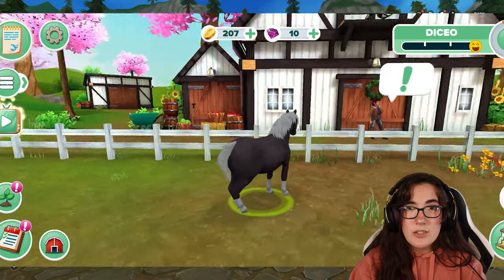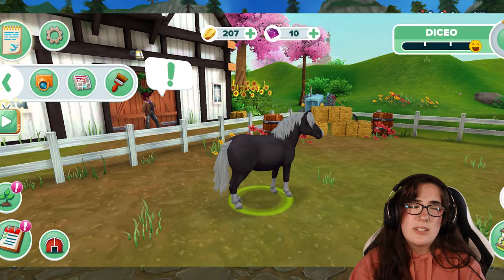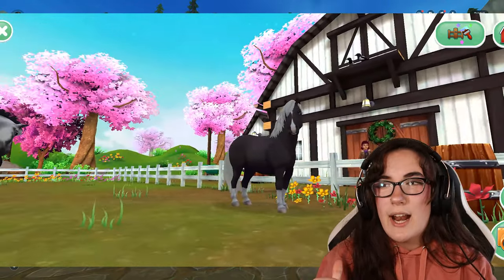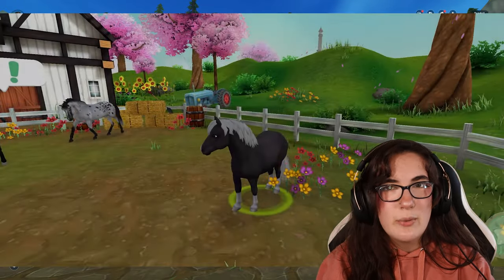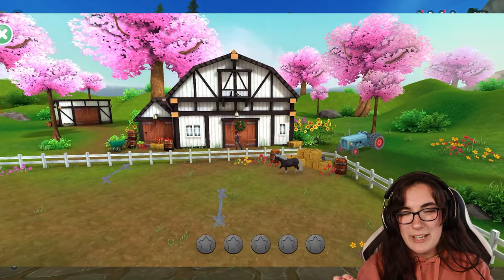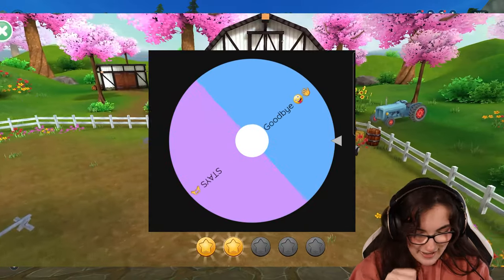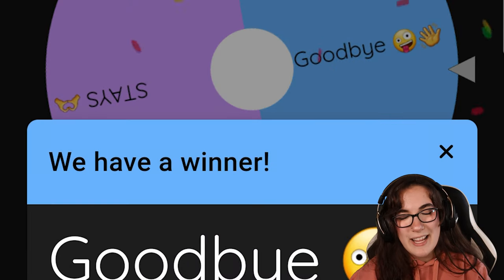The next horse on the list is on the Star Stable Horses app — the Silver Dapple Jorvik Pony. This horse has very much sentimental value. I actually meant to buy this horse all the way back in 2021 and I never ended up doing it. I'm going to be a little bit sad if the wheel still says no. It looks like it's going to be another few years before I can buy this Jorvik Pony.